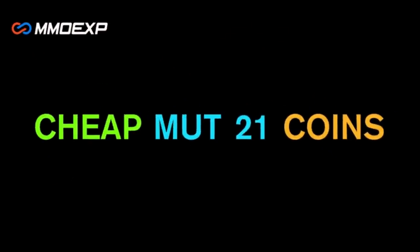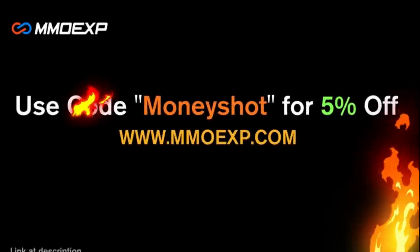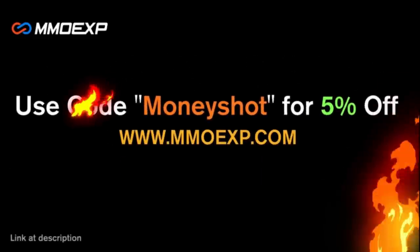Need some fast, cheap, reliable Mut Coins? Go to MMOXP.com and use discount code MONEYSHOT for 5% off your order. Link in the description below.